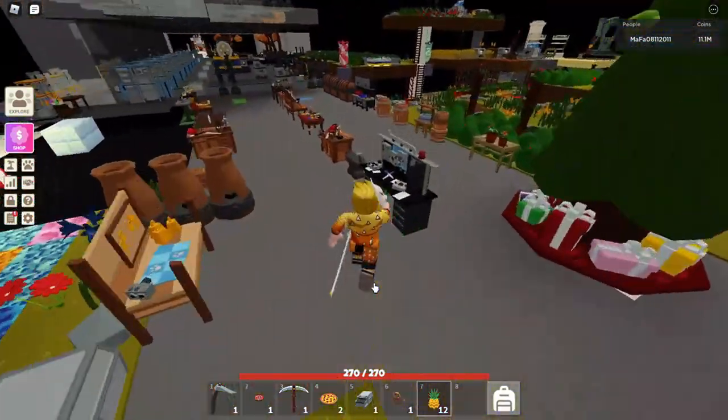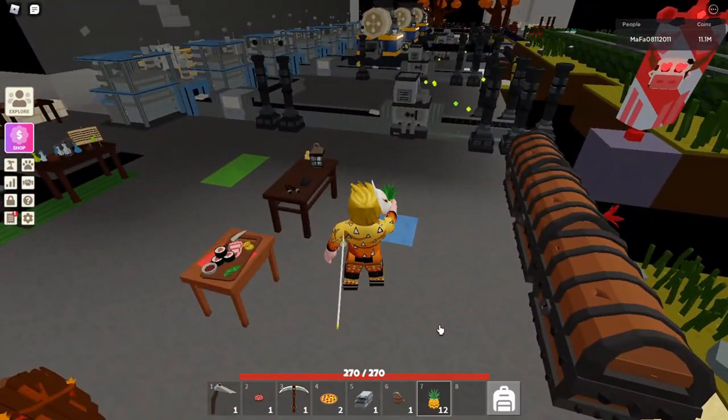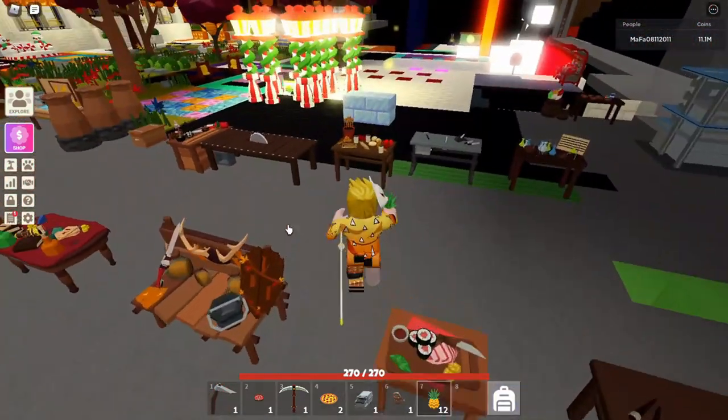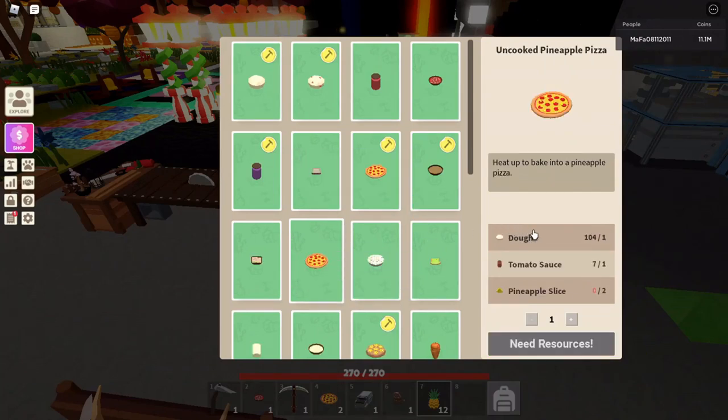In case you don't know how to get the pineapples, there was a video about that yesterday — I will leave it for you up here, check it out. When you get your pineapples, you go to your cooking table and here is the pineapple pizza. You need some dough, some tomato sauce, and some pineapple slices.